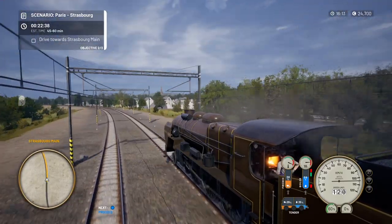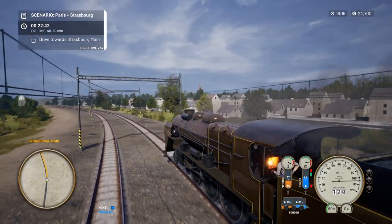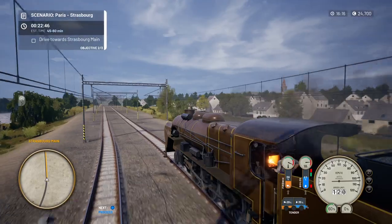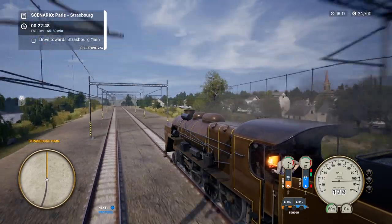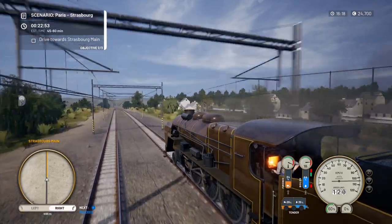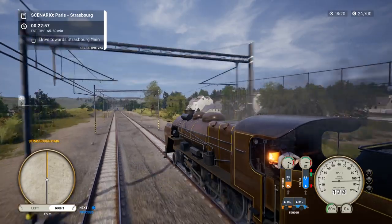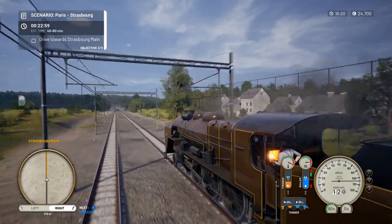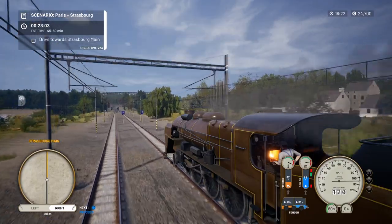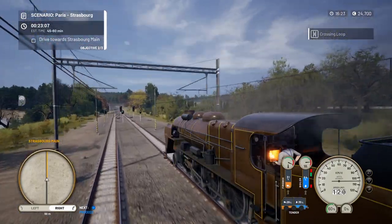The temperature in the firebox is pretty good — it's in the red. I don't know if it stays in the red — I don't know whether we can get any issues from it being too hot. The boiler is also in the red. We don't want any kind of explosion, which of course with real live steam trains is something to be careful of. I don't know whether that's a thing in Train Life.